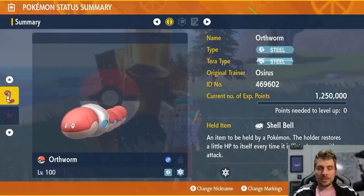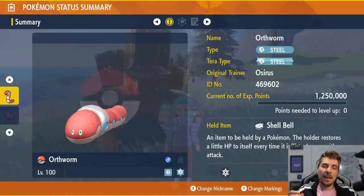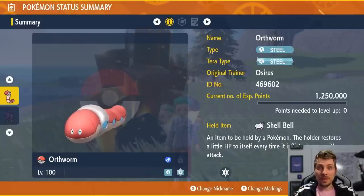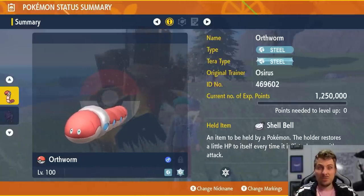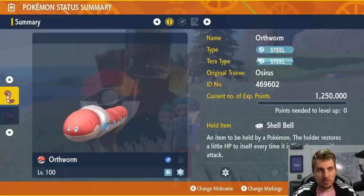Obviously if they have certain Tera types it will be difficult — especially if Sylveon has a Fire Tera type with Tera Blast, which can hit Orthworm for super effective damage. But other than that, Orthworm is going to be an incredible option.